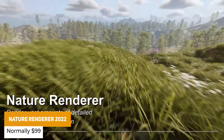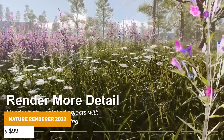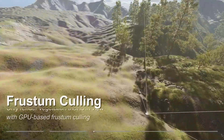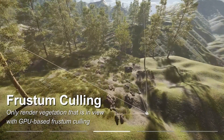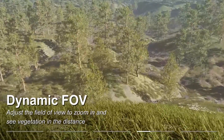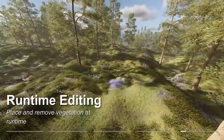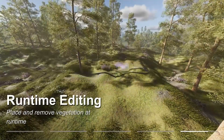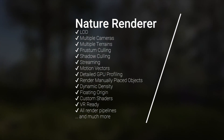The first one in this package is Nature Renderer 2022. Nature Renderer lets you render high amounts of vegetation far faster than Unity's default terrain system can. It replaces Unity's older system and runs everything on the GPU without being CPU bound, leaving the CPU free for other intensive tasks. It also includes custom features that you can't find in other assets.